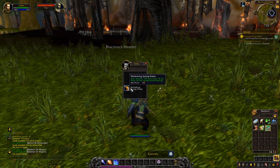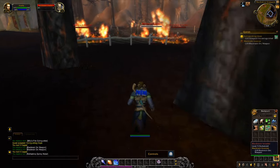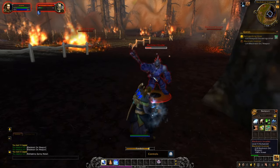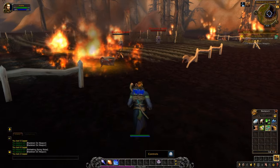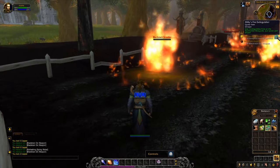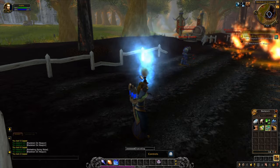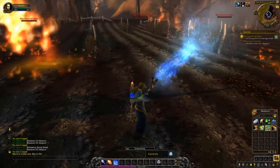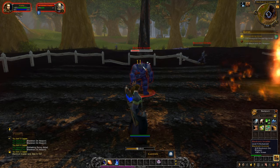We also found some water, which is similar to food but restores your blue bar — your mana. Mana is what you spend to cast spells. Most basic attacks won't drain mana much, but some special attacks can drain it significantly. By clicking the little icon next to the quest, or right clicking the item in your bag, you use the fire extinguisher on flames to extinguish them and get quest credit. I have a few more fires to put out and orcs to kill, so I'll fast forward to the hand-in.